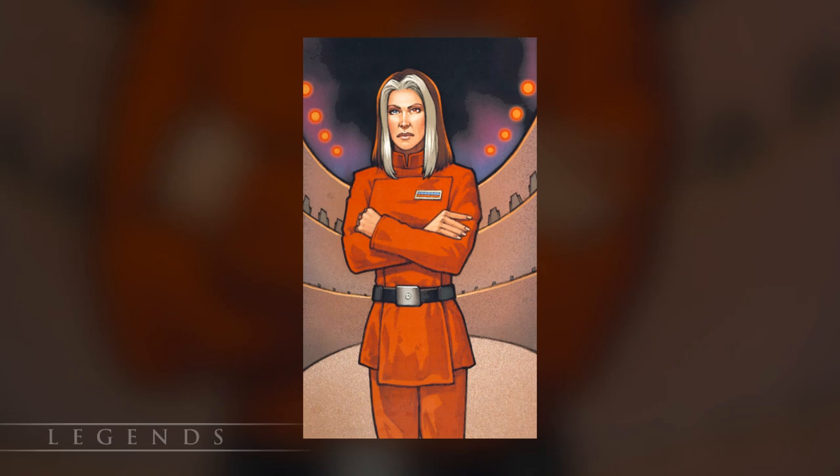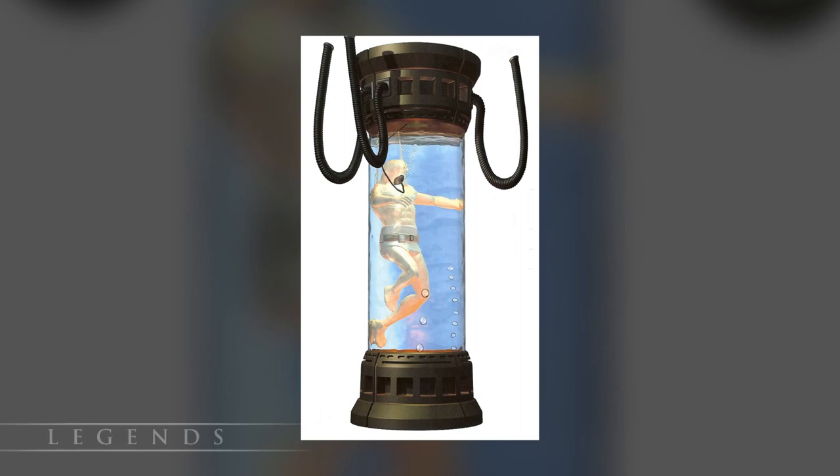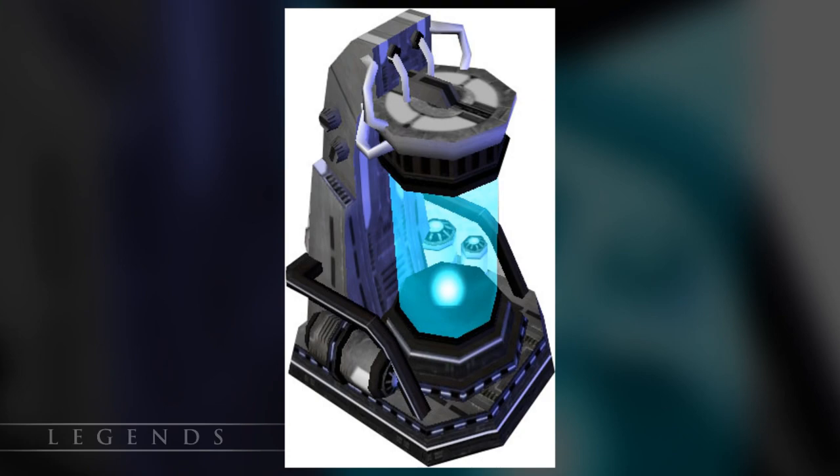Not long after the destruction of the second Death Star, Ysan Isard developed the Krytos virus, which attacked non-human species and required large amounts of Bacta for treatment. The goal was to force the New Republic to use up their entire supply of Bacta. This worked for a time, but it also caused the creation of a new substance called Rycla. It was created by combining Bacta ingredients with a spice called Rill, and it was a cure for the Krytos virus. Not much else is known about it.